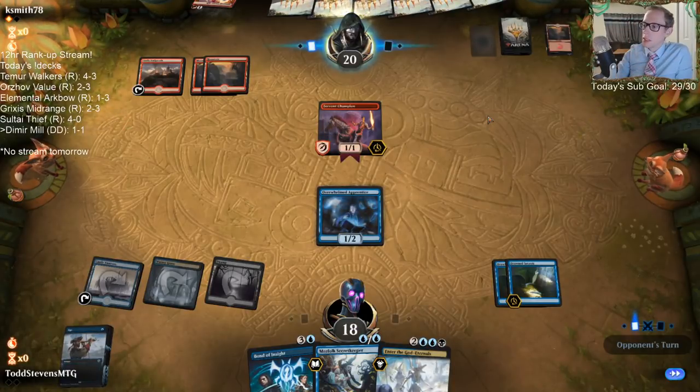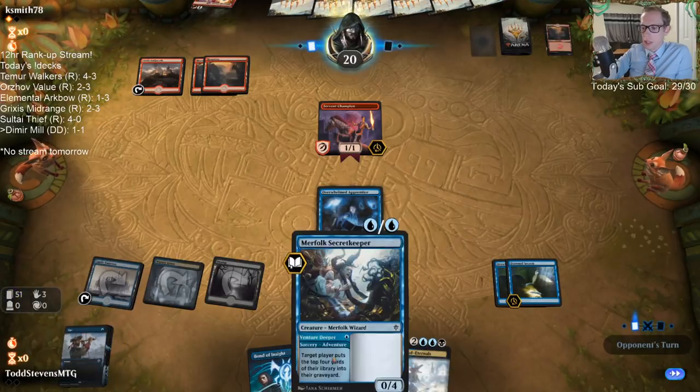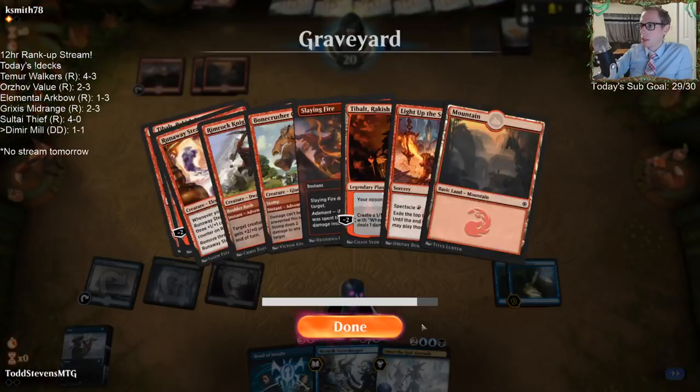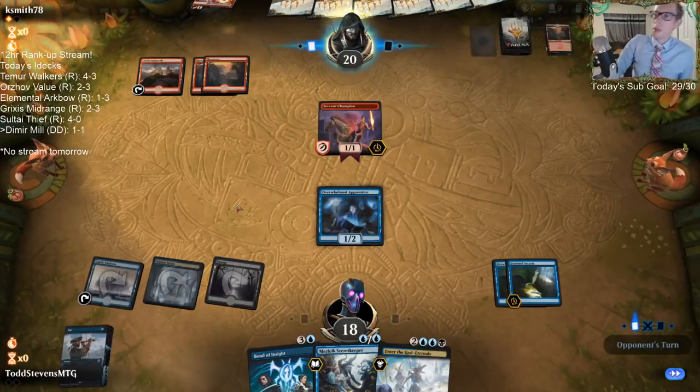This is a perfect hand — Drowned Secrets on two, Drowned Secrets plus Overwhelmed Apprentice on three to make sure we continue hitting land drops. This is really as good as our hand can possibly be. Maybe we could get there this game.